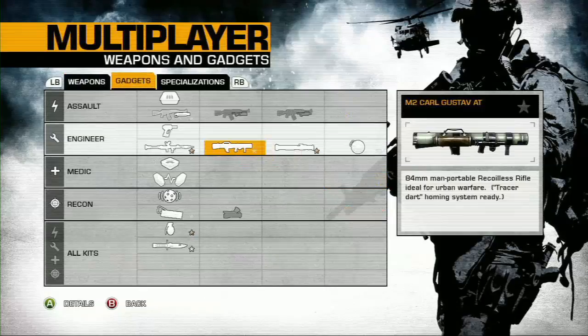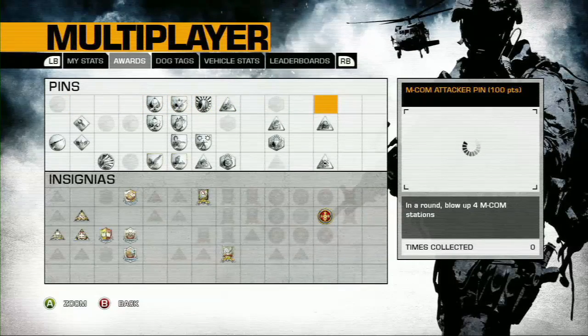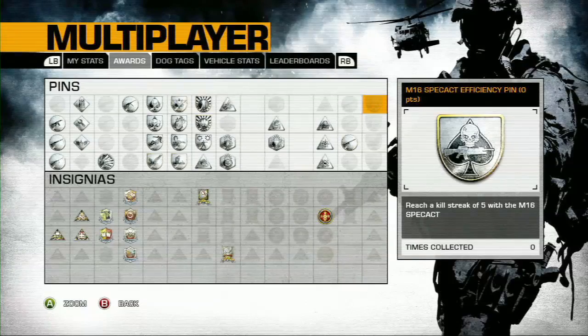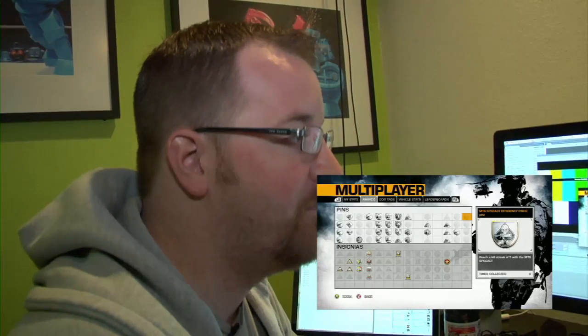What we're going to do to get the achievements — from what I understand — is you have to unlock the awards for each of these different weapons. In the far right corner, we've got a Spec Act Assault Excellence and an M16 Spec Act Efficiency Pin. You have to get both of these pins in order to get the achievements, and there's 15 gamer score a piece. There's one for each kit. You have to kill eight enemies and also get a five-kill streak. If you get those, you get 15 gamer score achievements. They made it so easy and convenient.